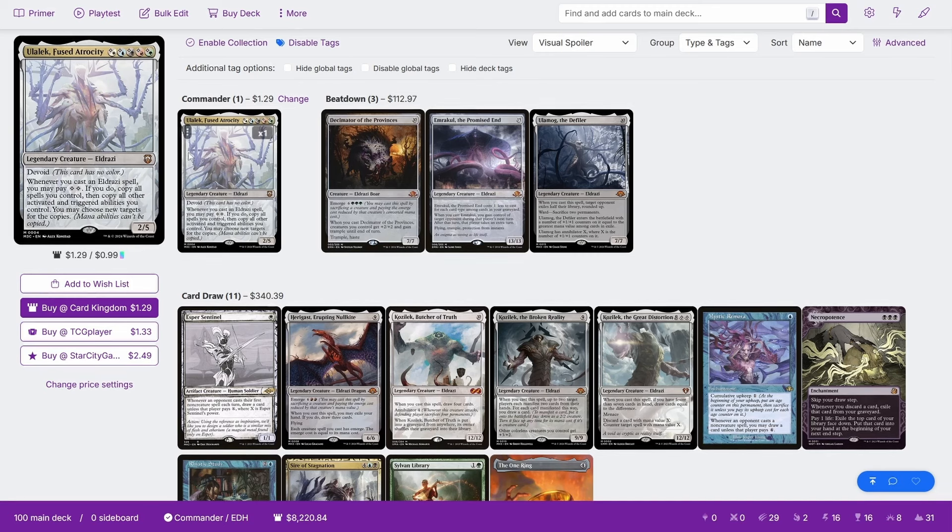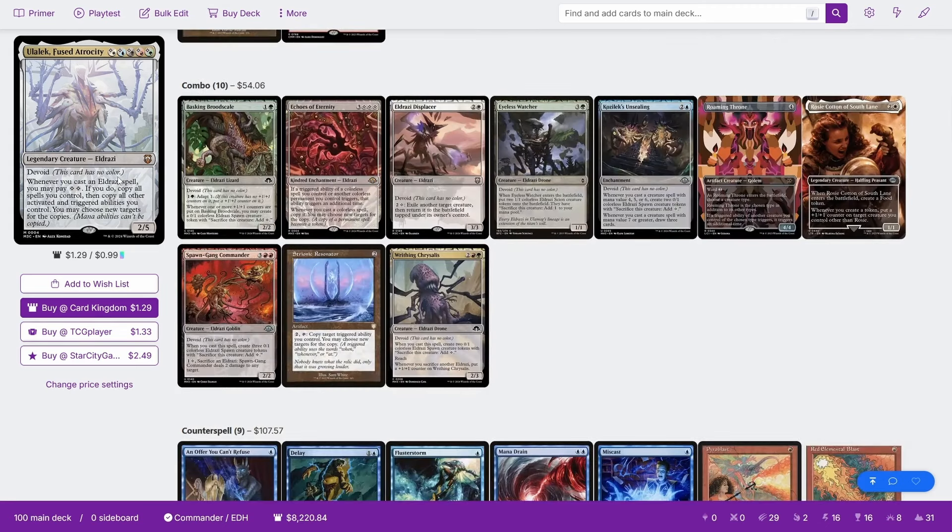But this also applies to many other things, and it's going to be a great combo outlet. Before we even get to the Eldrazi tribal part of the deck, we do have a lot of combos, some of which do involve the Eldrazi creatures.